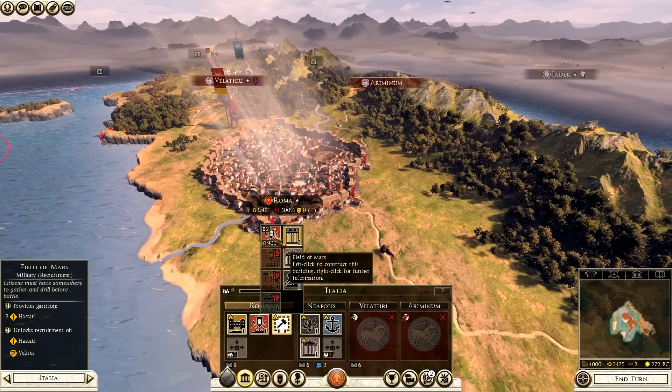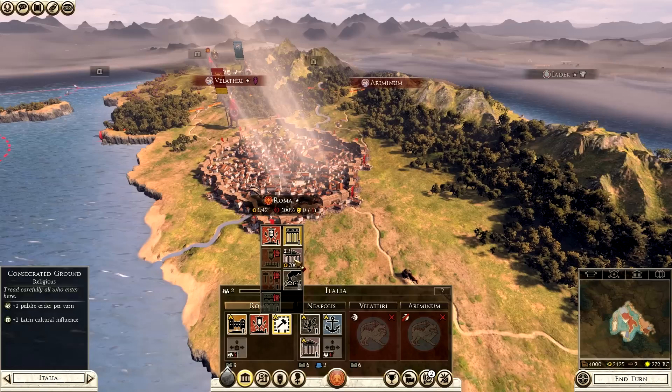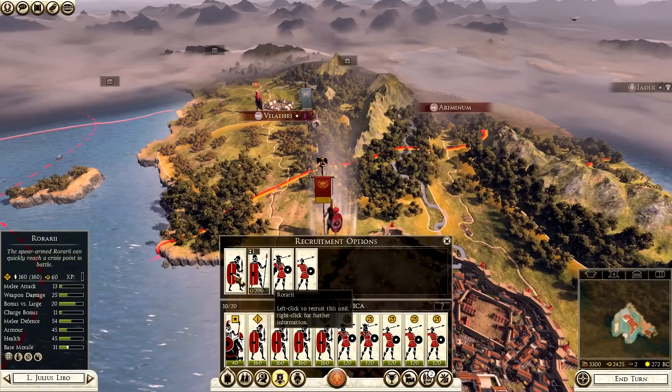We can construct something new on that plot of land - suburbia gives 100 wealth from manufacturing, consecrated ground improves public order and Latin culture growth, or a field of Mars for a better garrison. However I've already got a field of Mars so there's no point duplicating it - you've got to check what you already have. Since our public order is minus one, I'm going to go with consecrated ground to help with public order. I've just spent some money - treasury has gone down to 3,300.